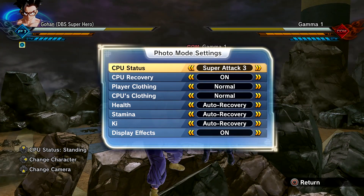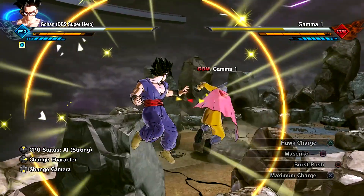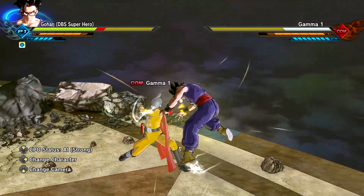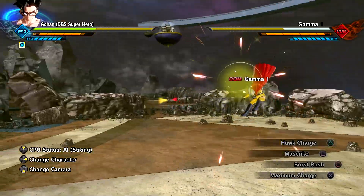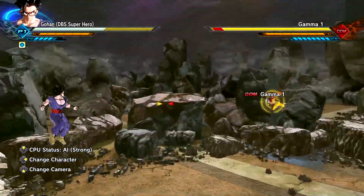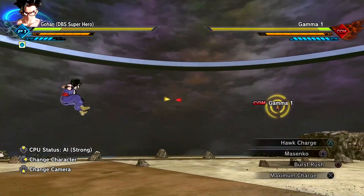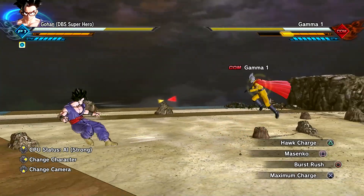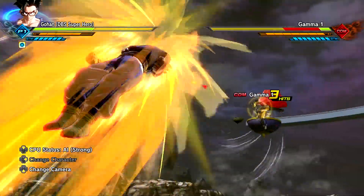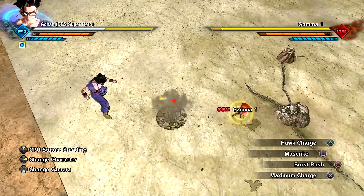Burst Rush is a bit different from the original. With him set to super strong, when I do a counter I should snap-vanish back and then forward — let's try it. That is awesome — Gamma 1's moveset is so clean, I'm being spoiled right now. The burst rush counter is absolutely insane. He's very similar to original Gohan but with some extra style points. The snap vanish is literally my favorite part.